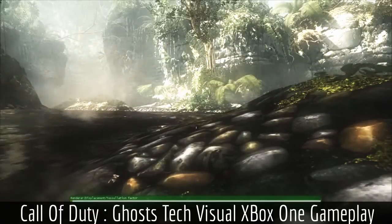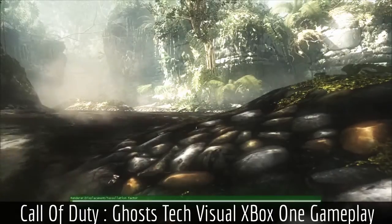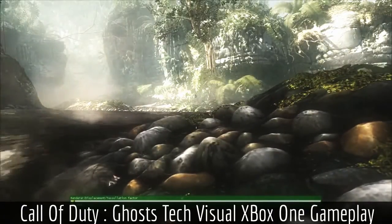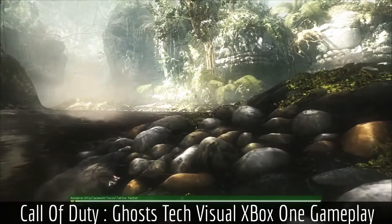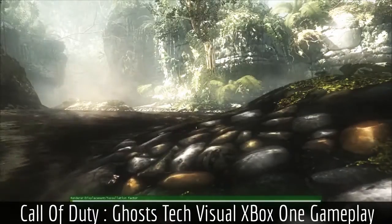With displacement maps off, you can see that the rocks on the riverbed are basically flat. However, as we slowly turn on displacement maps, you can see real geometry — the rocks, the nooks, the crags actually grow. This is a significant increase in geometric fidelity that is happening in real time in our new engine.